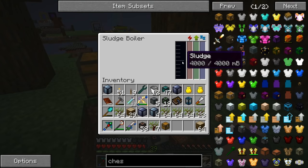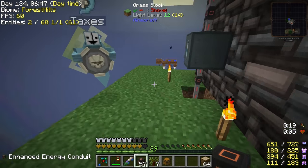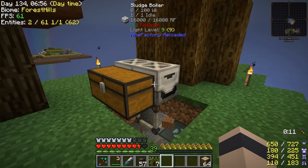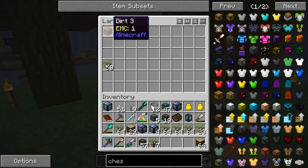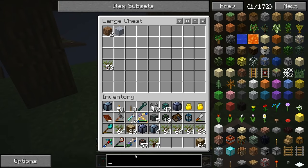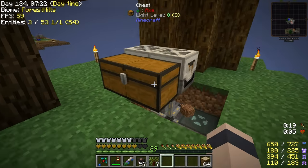Give it power - and then it poisons you, gives you nasty effects like poison and hunger if you're near it while it processes. I'm going to put a chest by it as well. It takes sludge and uses power to create random blocks - looks like it'll make dirt, clay, netherrack, soul sand, and a few other things which might be useful.